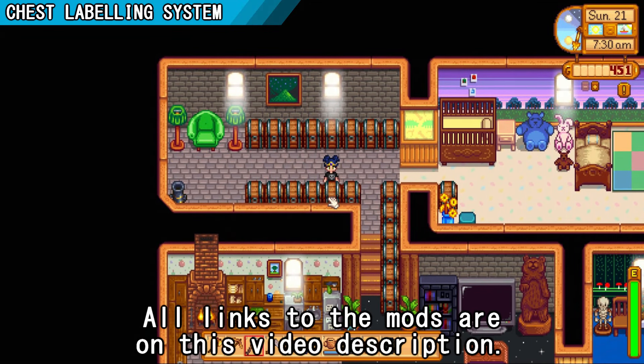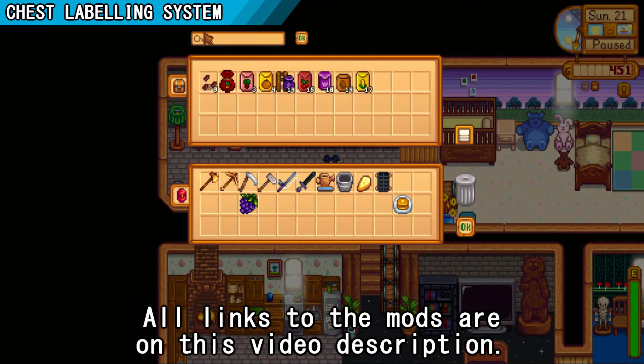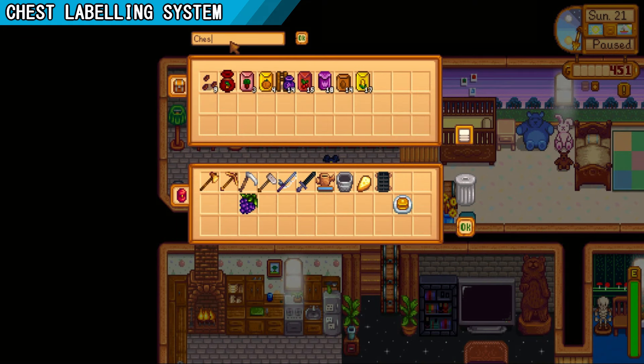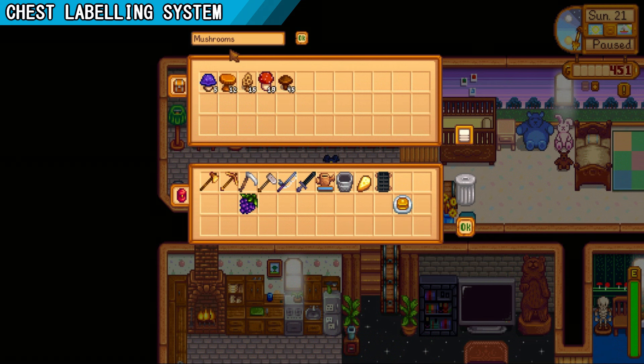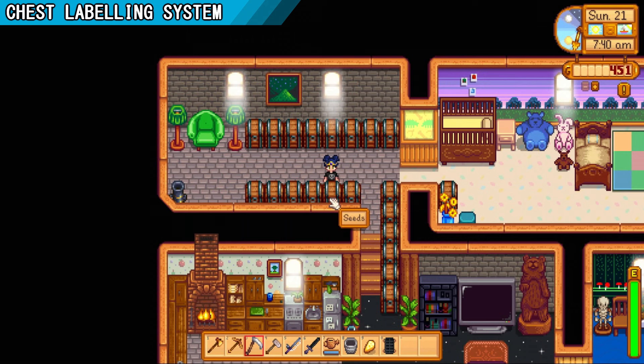This chest labeling system mod will add a way to label your chests and organize everything, so you can see the names of the chests without having to open them and know what is inside. It will be faster for you to identify the things you have inside of your chests.